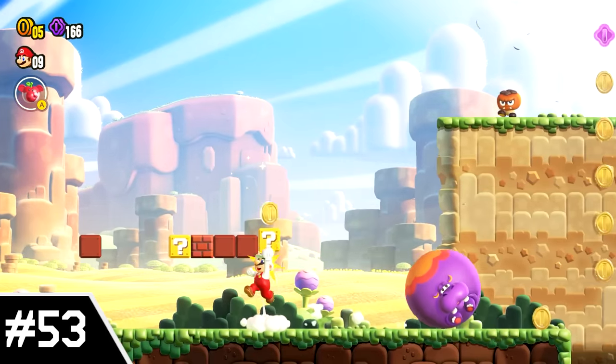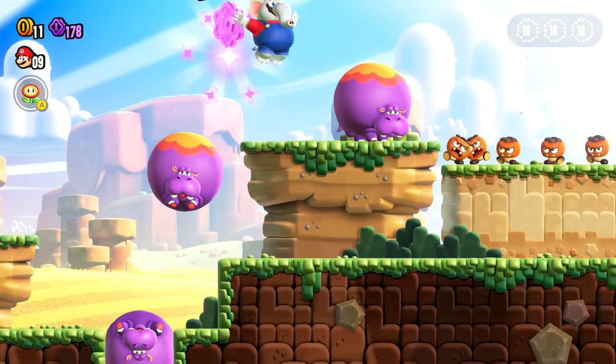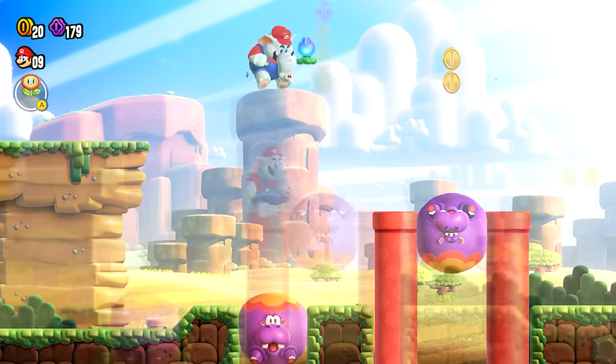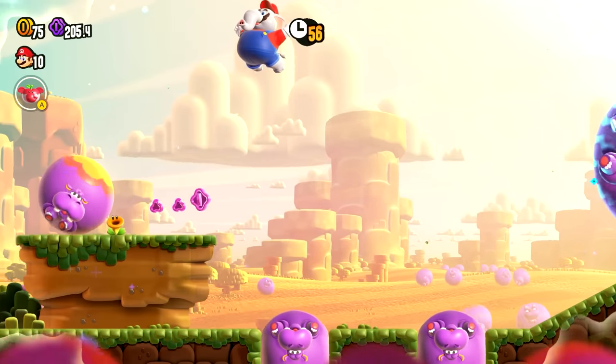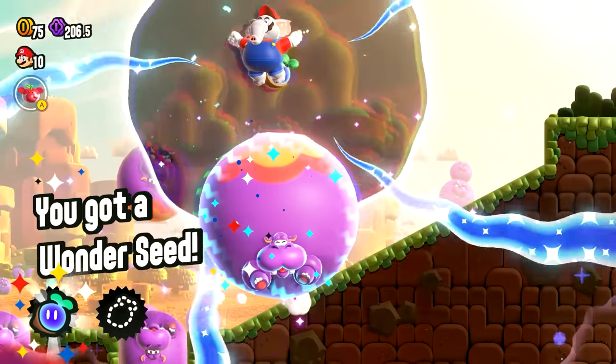Number 53: Here Come the Hoppos. The Hoppos were some of my favorite new enemies in the game — they were really fun to bounce off of. They're used pretty well here, I especially like the portion where you have to put two Hoppos in between these pipes, which leads you into a sub area for a purple coin. The general design for this layout is great, though I do honestly think the Wonder Flower is a bit weak. It spawns in a ton of Hoppos and you have to grab the Wonder Seed on top of the big one — this can be completed super quickly, so it's really nothing too special.